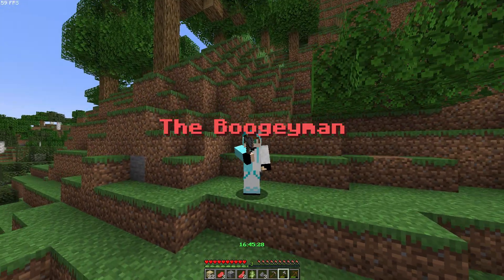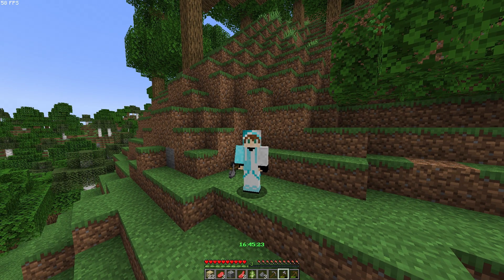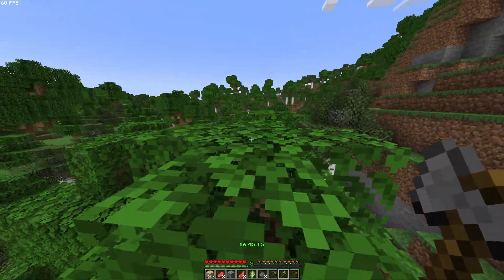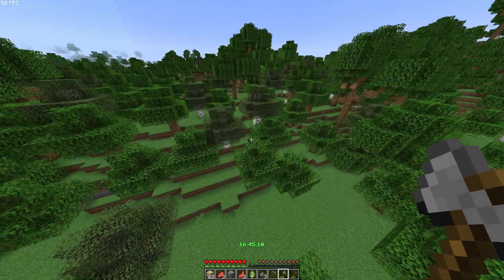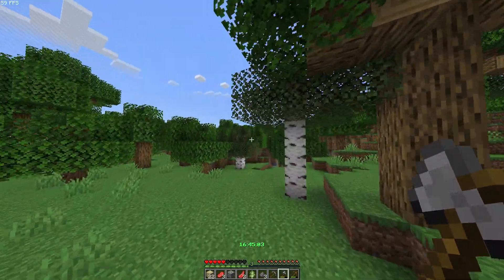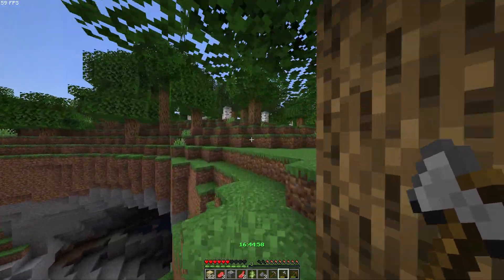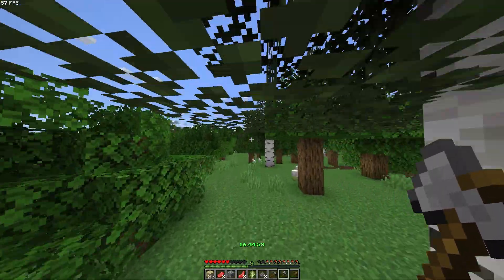Now that I am the boogeyman, I will need to kill someone, but unfortunately I don't have any friends online right now. So I am just going to use the command 'punish boogeyman' to show you what happens, but you don't really punish the boogeyman at the beginning — you do it after the end of each session, so that the boogeyman gets the chance to kill someone.